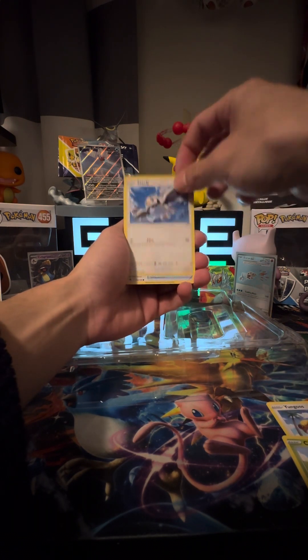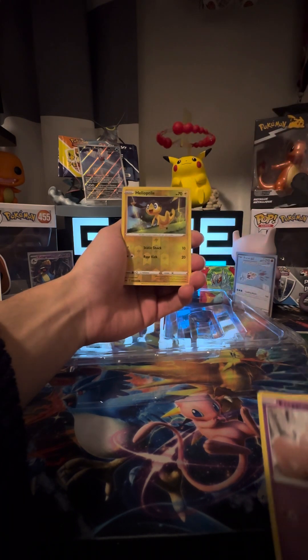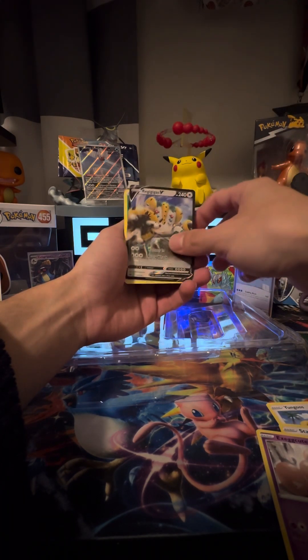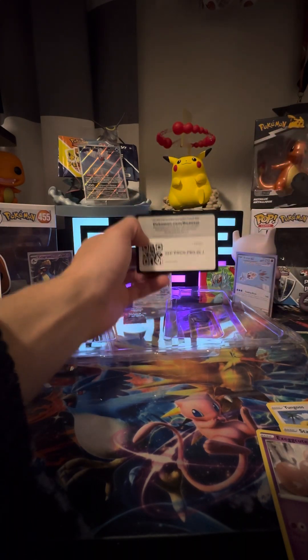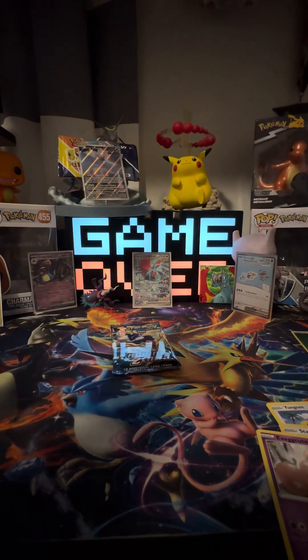Pack three: we got a Young Goose, Trubby, Starly, a Switch for the deck, Execute reverse holo, and we got a Reggie Gigas V as our hit for the box! I'm gonna take this out of the way.